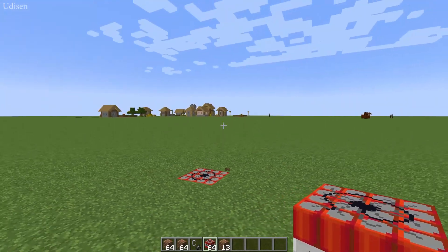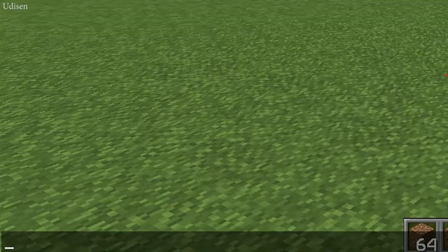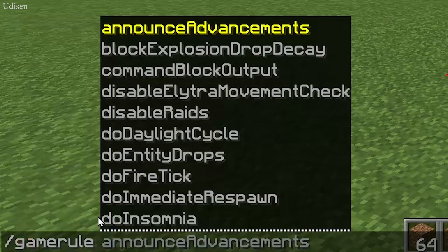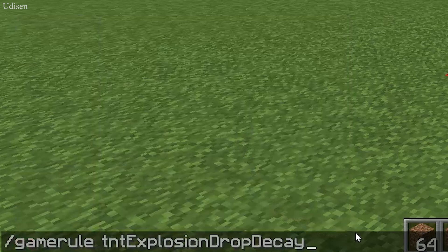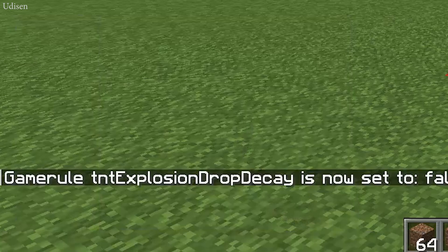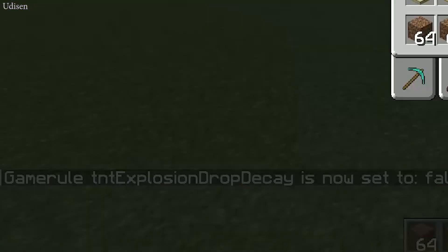For that we use a very special command. Press the button to open the chat. In the chat, type slash gamerule, space, then tntExplosionDropDecay, and use false. Press Enter.